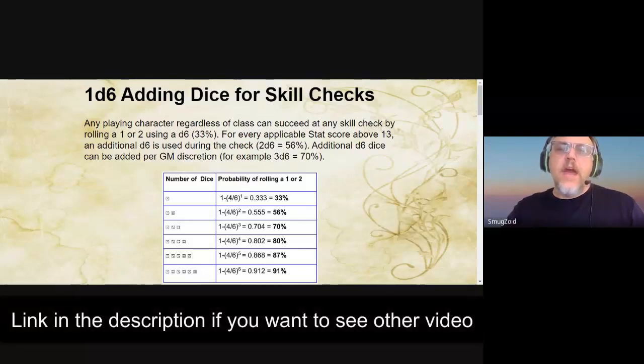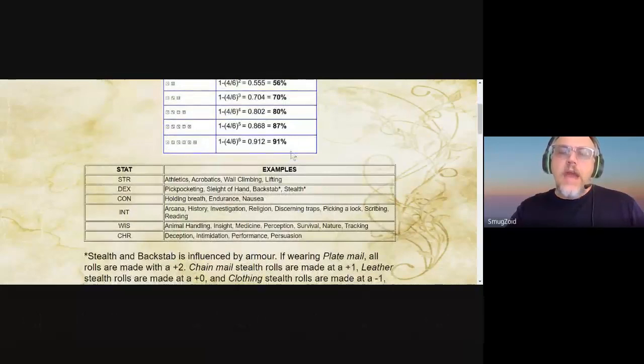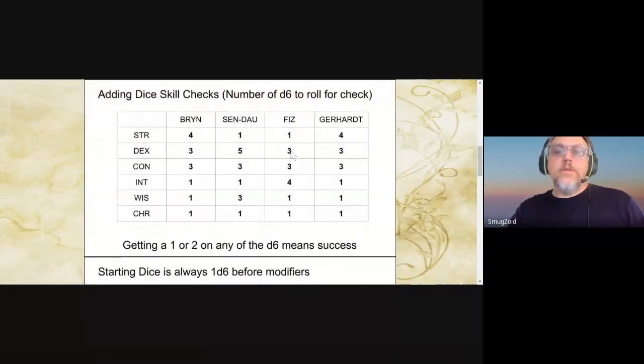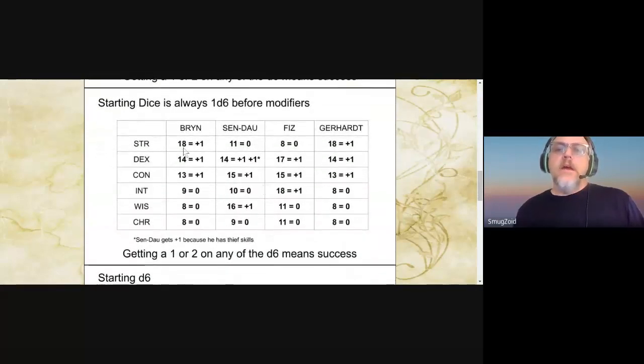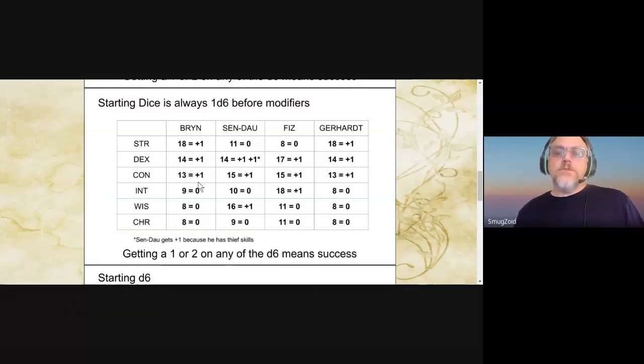I went extensively on how this whole thing works in a previous video, so I'm not going to go through it again. I'm just going to show you how it was created for the character set I'm playing with. So these are my characters: Brynn, Sindow, Fizz, and Gerhard. Their stats originally — starting with strength for Brynn, she would get a plus 1, because we're playing Swords and Wizardry. 14 is plus 1, so anything above a 13 is plus 1. So her strength, dexterity, and constitution are all plus 1, and intelligence, wisdom, charisma, she doesn't get any bonus.